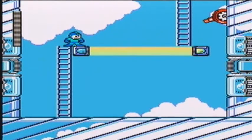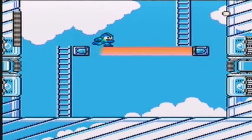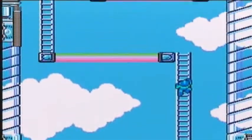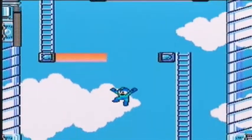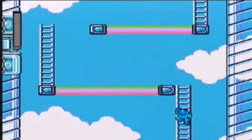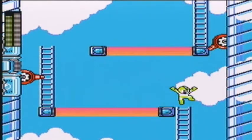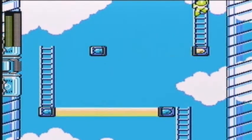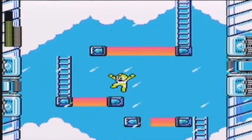Right off the bat we're introduced to Ringman's stage gimmick. Anytime you touch this rainbow platform, it's going to start disappearing from behind you. You also have these turrets on the walls that can hit you and knock you down. So you know what, I'm going to use Rain Flush and get rid of them. It's not required, but it just makes things easier. Same for here, getting rid of these satellite enemies.